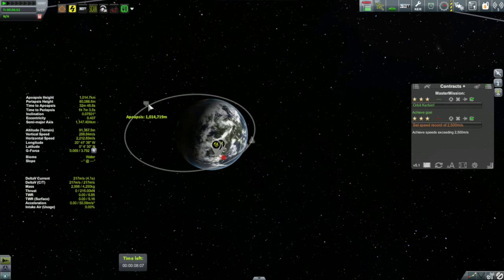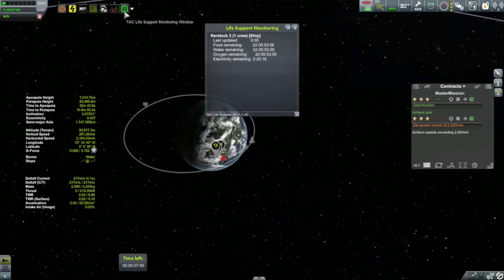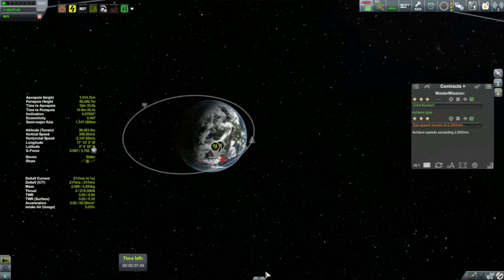Here you can see my orbit. Let's try a thousand kilometers — so much for my calculation. What is my orbital period now? It still says I have 2 hours and 20 minutes of electricity, so if I turn the SAS off, I should be fine.